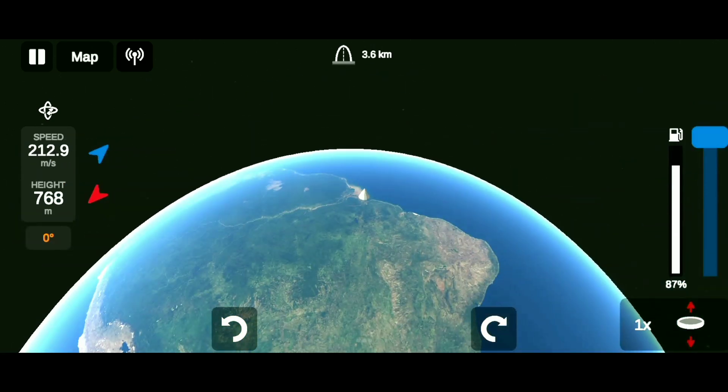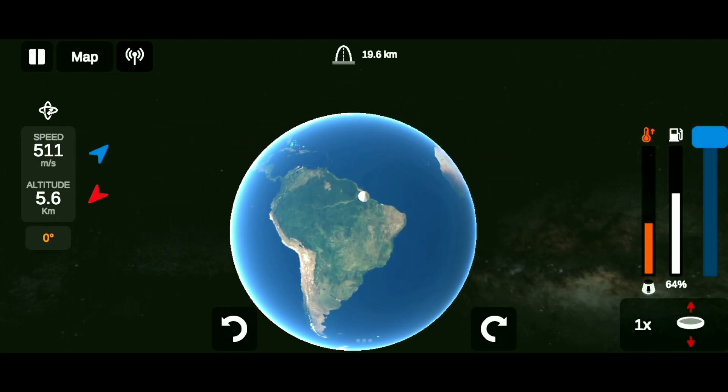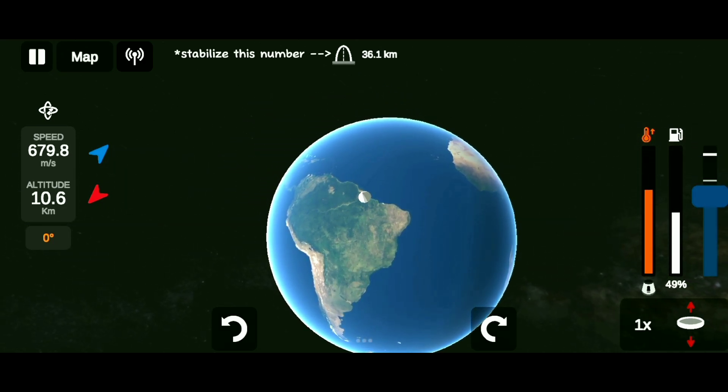Now you will have to increase your altitude to 30 plus kilometers. You can see on the left side your current altitude, and on the top side you can see how high your rocket will go, so you will have to stabilize it to 35 kilometers.